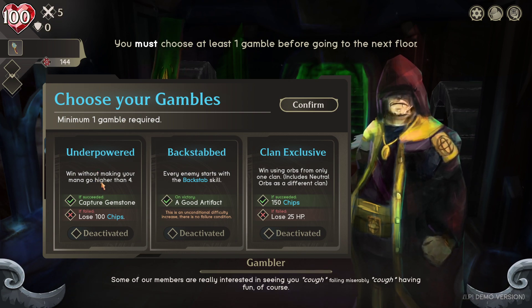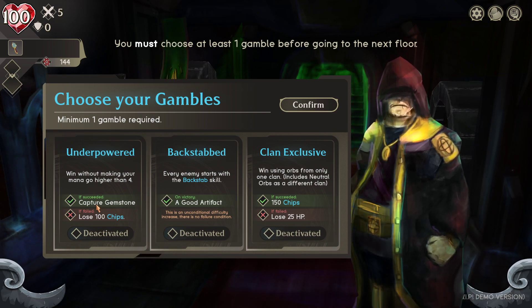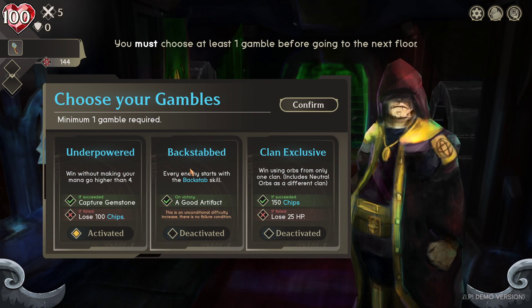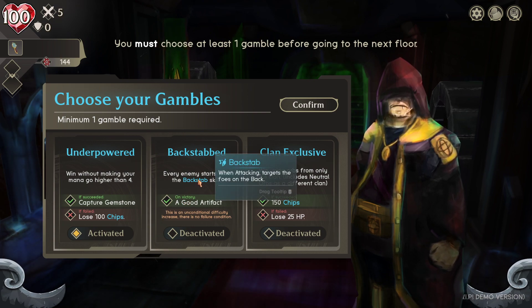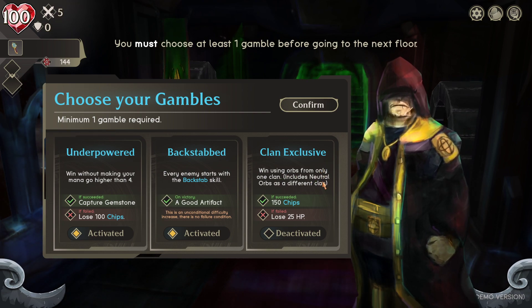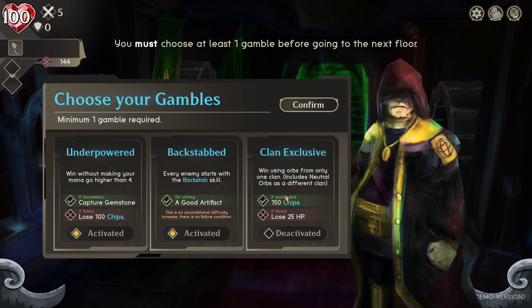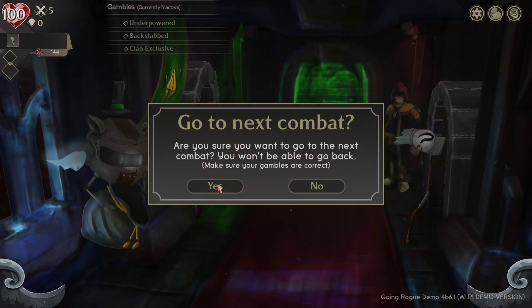Gamble options: 'Underpowered - win without making your mana go higher than four' - I could probably do that. 'Capture succeeded - capture gemstone; if failed, lose 100 chips' - fine, not that I'm summoning much with the Human class anyway. 'Backstab - every enemy starts with the Backstab skill,' which means they can go straight past summons to attack me in the back. That's fine since I'm not really summoning much with the Human class.